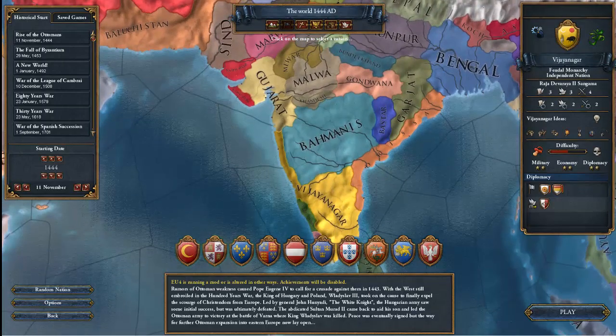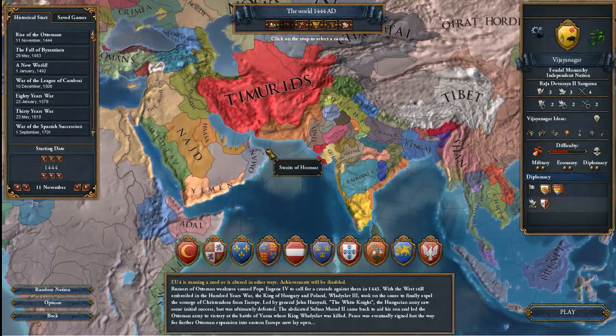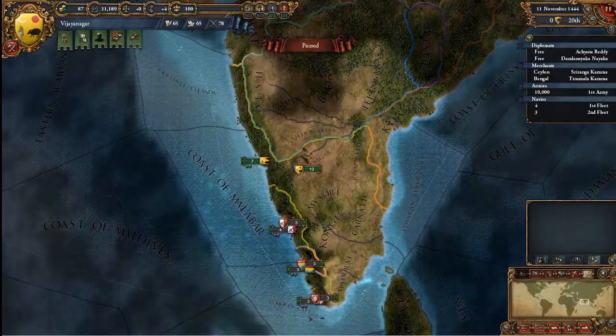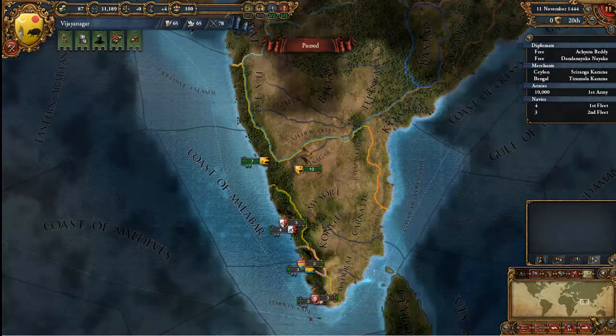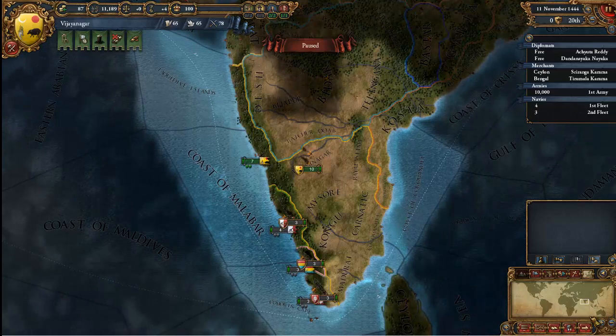I'll play as Vijayanagara, or however you pronounce it. If you don't like mispronounced things, don't watch my videos. Europa Universalis 4 is a game where you take a country that is completely and utterly historically accurate and skew history into your own way.